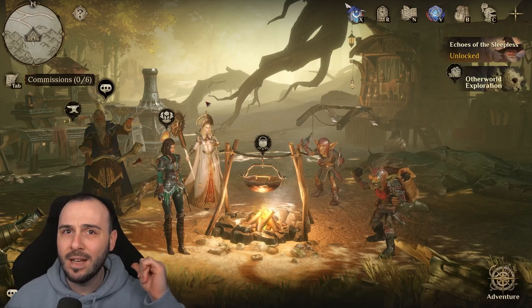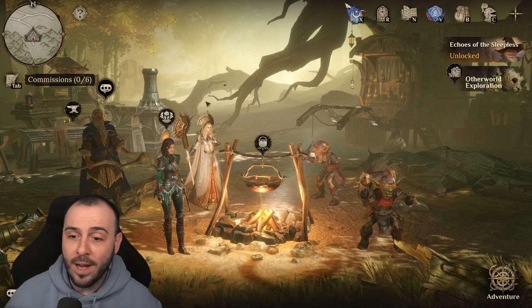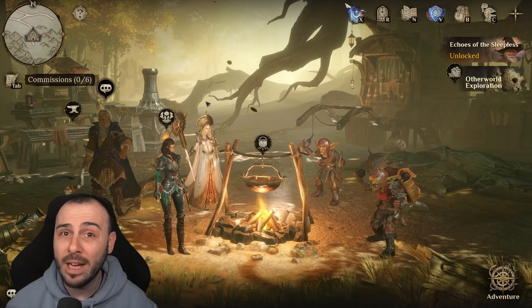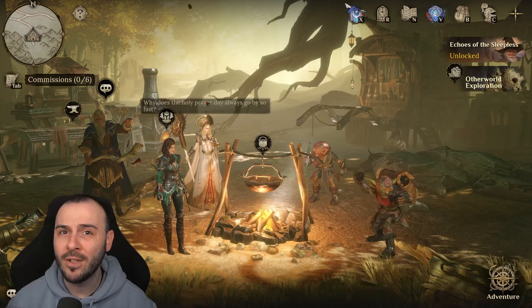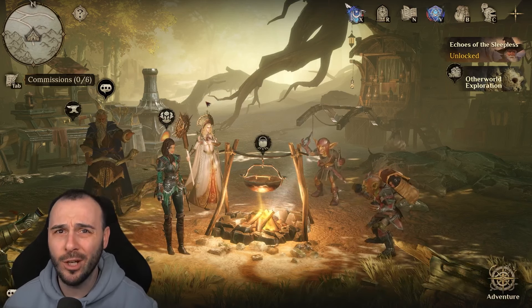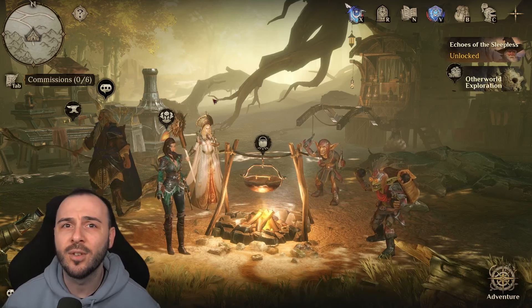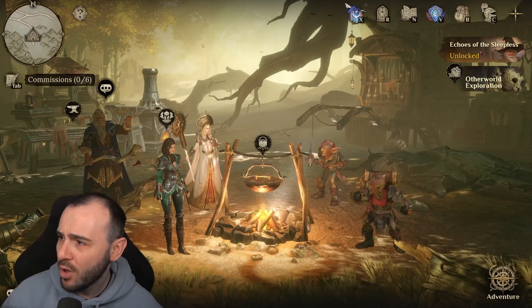Last season when we had the Drist event I made a similar video where I tried to point out what you need to do to collect the fragments, how many you can get for free, and approximately how many summons you need. Especially if you're free-to-play, there's no room to waste Helialite dice, so you want to min-max your rewards.